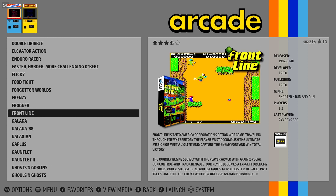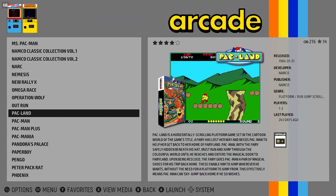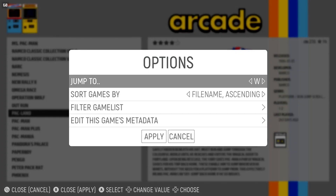The View button brings up options, of which the first item is Jump to Letter. Simply use right and left to pick a letter, then hit B to exit the menu and jump to the first game with that letter. Pretty neat, right?